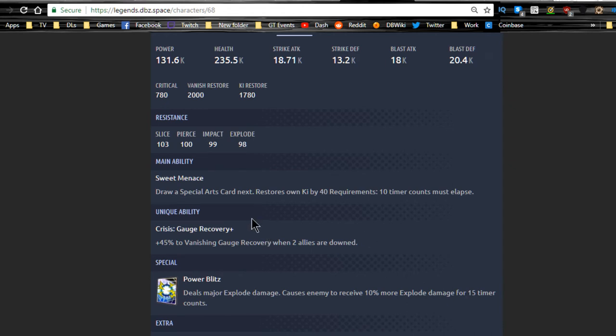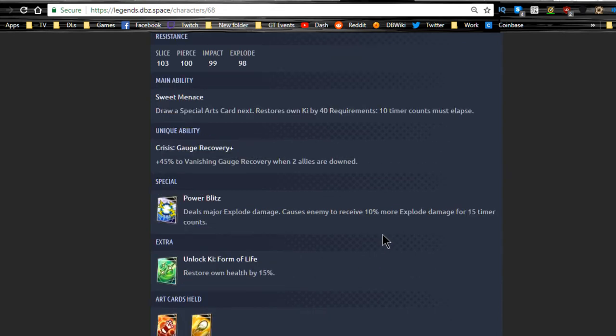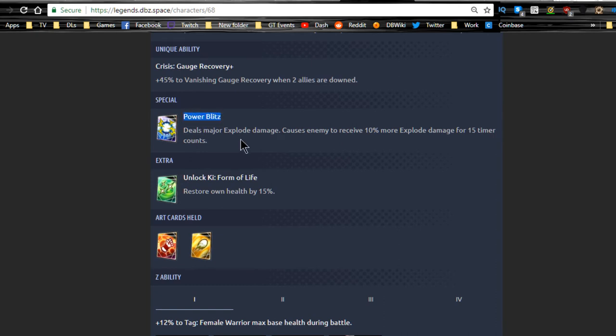Her unique ability gives plus 45% vanishing gauge recovery when two allies are down — that's really awesome. She'll be able to dodge so much quicker. I kind of want to get her now just to bring her into PvP, let the other two characters die, and test how well she performs. Her special is Power Blitz — deals major explode damage and causes enemies to receive 10% more explode damage for 15 timer counts.